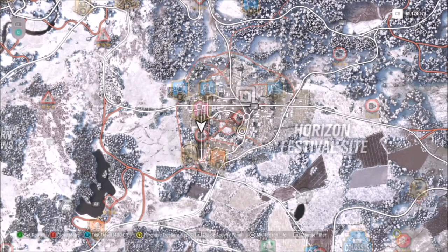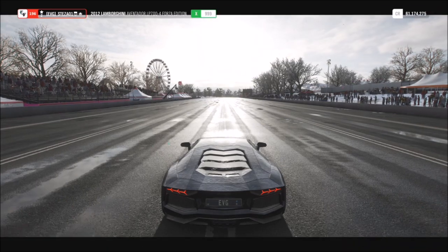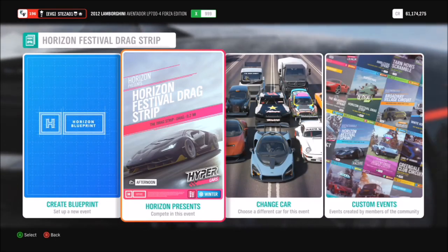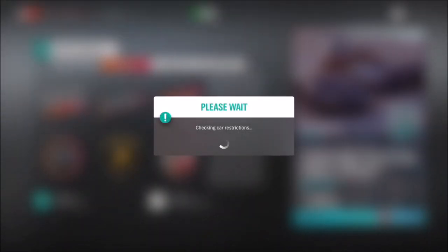To start, we're going to head over to the Horizon Festival playlist drag strip, which is just outside the Horizon Festival. The reason being it's the quickest race to get this done on. You're going to want to enter it and scroll across to PVP. Just a note: you must be online for this, otherwise it will be grayed out and you can't do it.